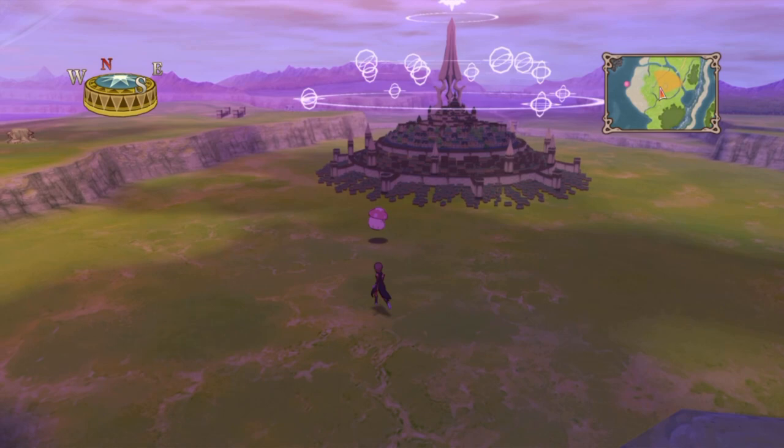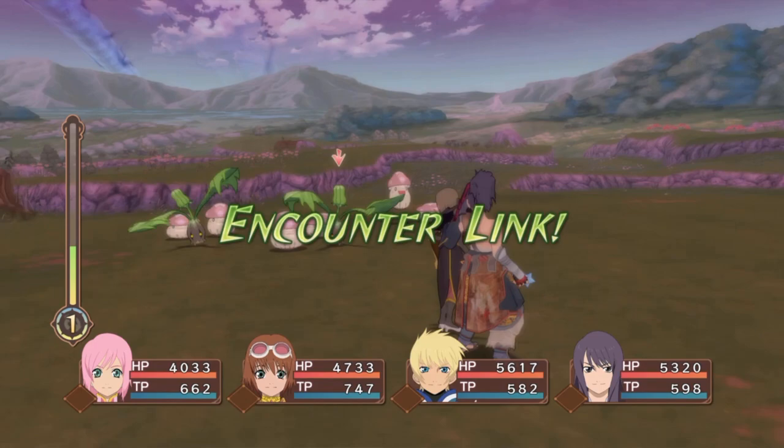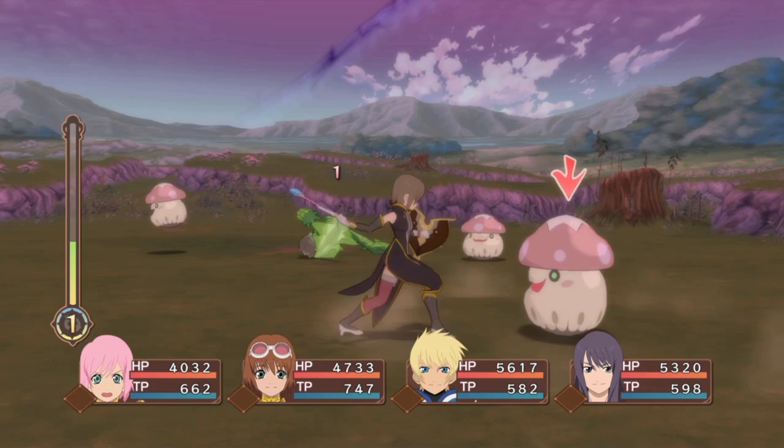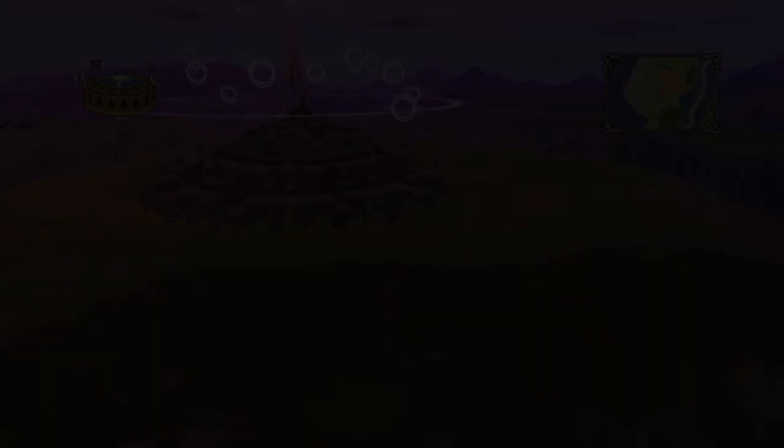Judith was another one who had a semi-rough time — I thought she'd have the easiest time, but it turns out Flynn and Raven were monsters with this method. So like I said: Nordapolica, 100 Man Melee, Auto, and just step away. That's it. I love this method and I hope you all enjoy it as well for buffing those Fell Arms. As usual, ladies and gentlemen, I hope you enjoy the video — be blessed, be easy, peace.